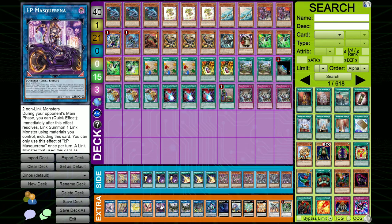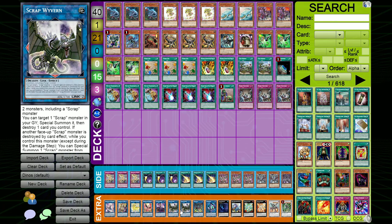We have two Scrap Wyverns for our Scrap Raptor and Scrap Chimera combos. You could play one, but if you only play one you don't have the ability to play through it next turn with Scrap Raptor. Having two is at least nice, and there's not much you'd want to cut to make room — either way it's a really good card.